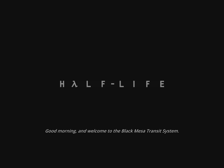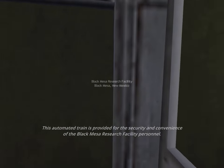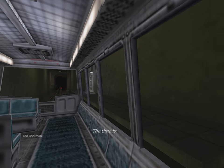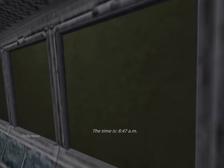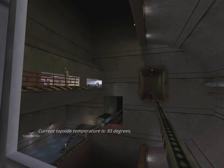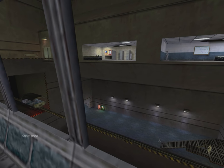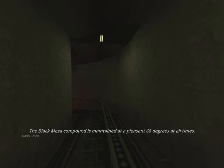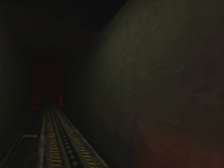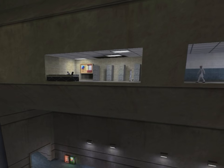Good morning and welcome to the Black Mesa Transit System. This automated train is provided for the security and convenience of the Black Mesa Research Facility personnel. The time is 8:47 AM. Current topside temperature is 93 degrees, with an estimated high of 105. Black Mesa Compound is maintained at a pleasant 68 degrees at all times. Now there's something funny about those offices we just passed — they don't have any doors or windows. They're just open alcoves, like scientists placed in cages.